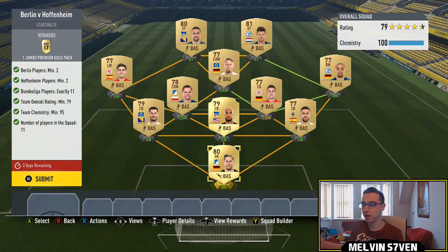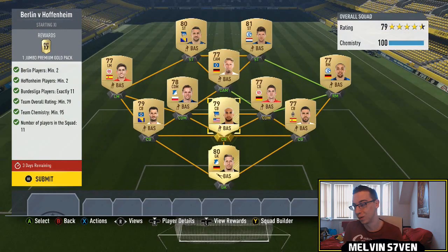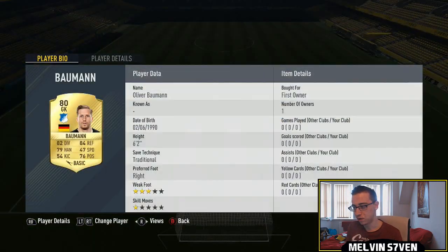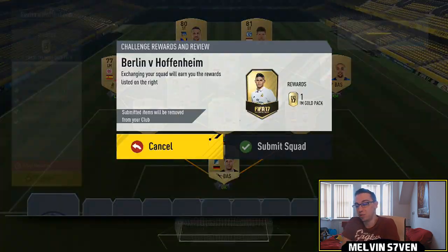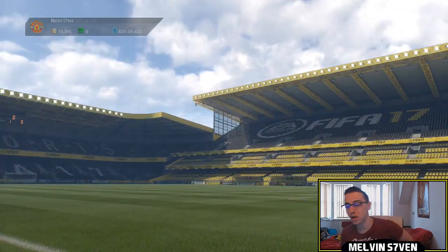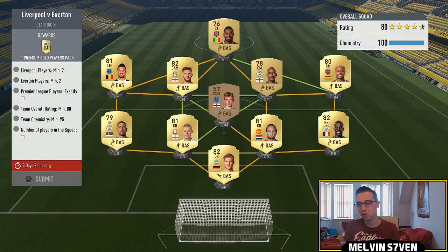First we've got Berlin versus Hoffenheim. You need a full Bundesliga team, 79 rated, and you need to have two Hoffenheim and two Berlin players. Berlin is Hertha Berlin — they lost the rights so they had to call them Berlin. We've got a center back and a striker for Berlin, then the Hoffenheim players: a goalkeeper and a CDM. The rest are standard Bundesliga players. You get a 15k pack for that.